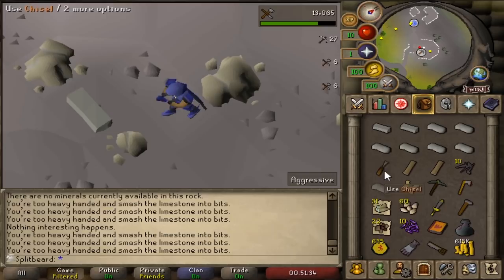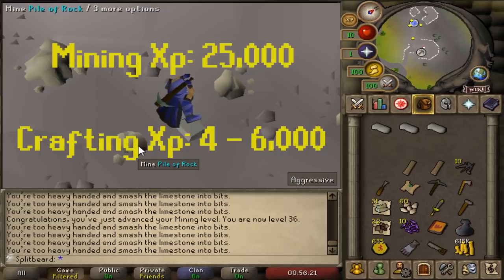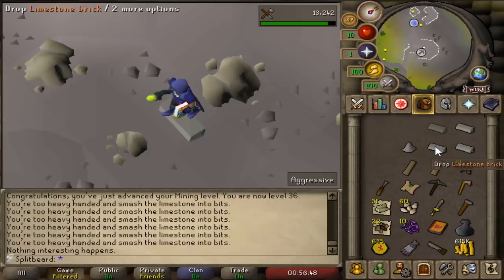Moving on to mining, we've chosen a more unorthodox method discovered by my friend Lalo, which nets around 20-25k experience per hour. What makes this method special is that you'll gain a passive 4-6k crafting experience per hour, sacrificing a measly extra 5k mining XP, resulting in a much more diverse pool of development. As you can see, the limestone can be cut between ticks, making crafting virtually zero time, which I'll continue to level 40.